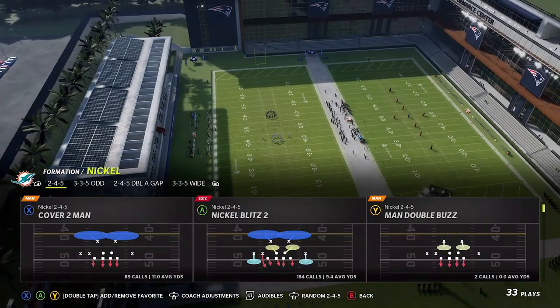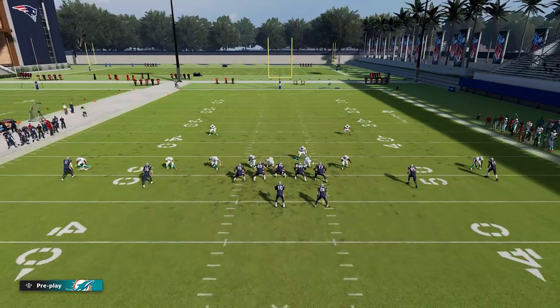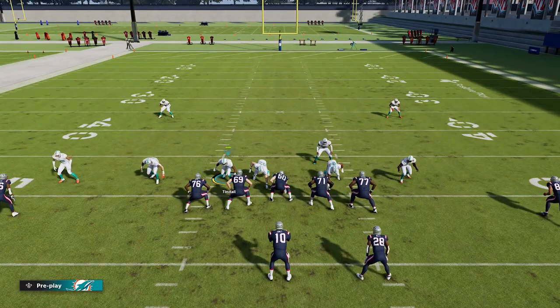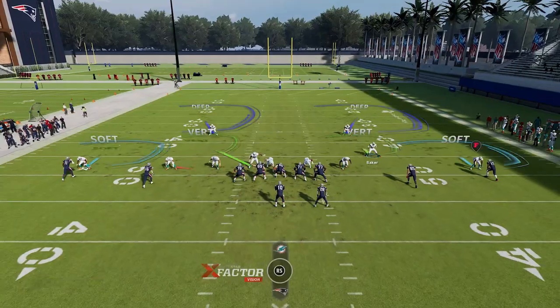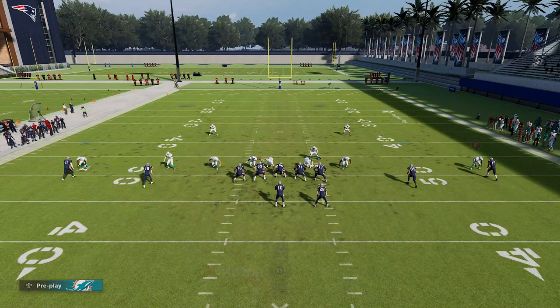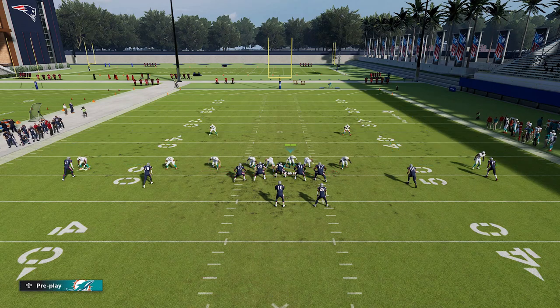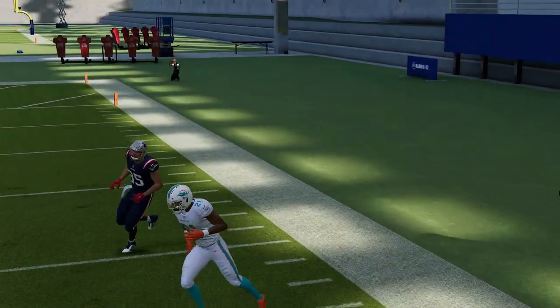Next up I have a blitz out of the Nickel 245. This particular play is something I put out early in the year and it's still one of my favorite blitzes — it's the Nickel Blitz 2. All you really have to do is bring this linebacker over and put him on a manual blitz. My user is going to be the other linebacker — put him on a blitz, guess pass, and then walk back the second the play starts. We have a six-on-six blitz, but the fact that I stay home makes the quarterback either get the ball out right away or take a sack. You can also do a five-man blitz by usering this linebacker, bringing him down over the gap, putting him on blitz, and guessing pass. A lot of times the defensive end comes in free and gets a chop block, which forces a bad pass.